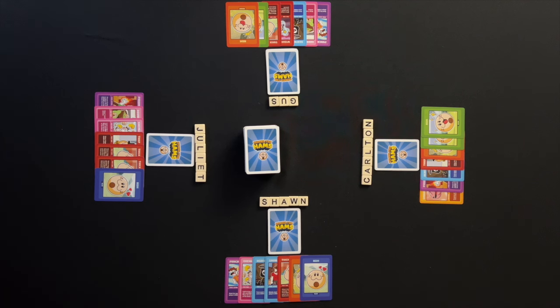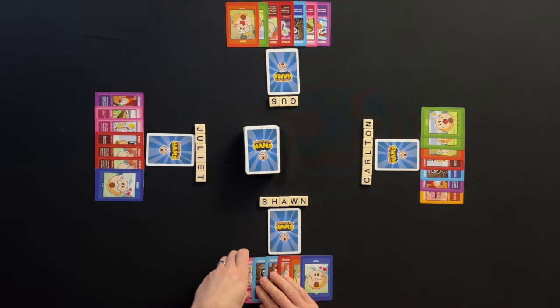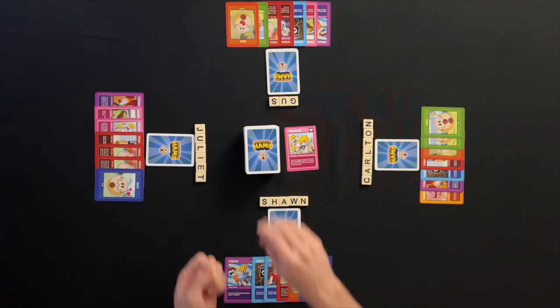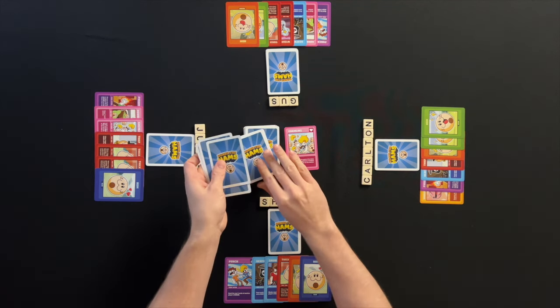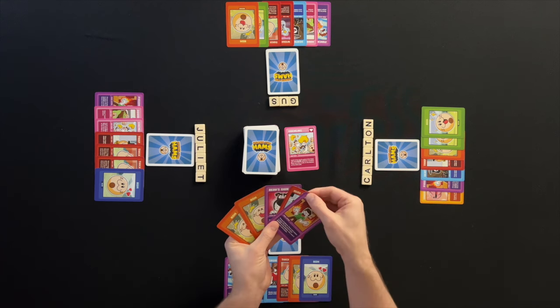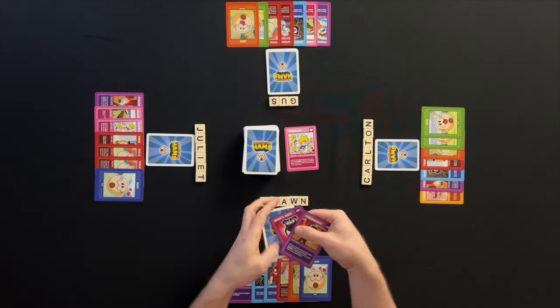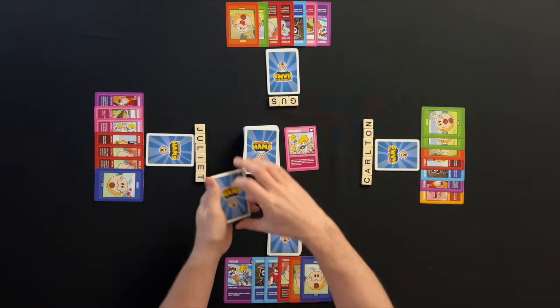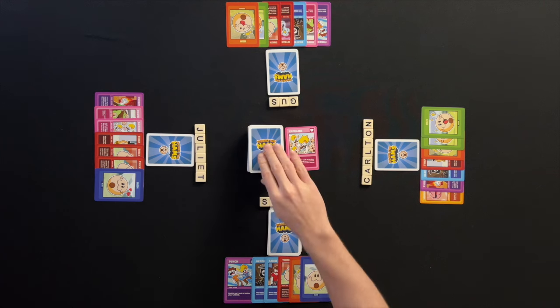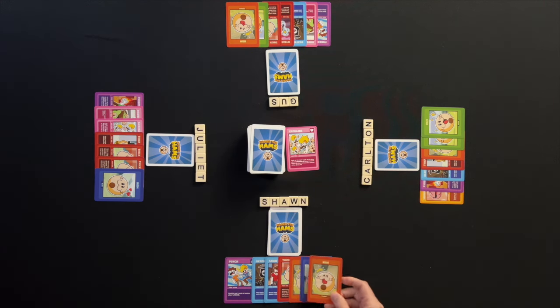Going back to the gameplay, Sean takes the first turn and chooses to play an action card. Sean plays the self-help action card Gremlins. This allows him to flip up five cards from the draw deck and hoard all the hams revealed. The non-ham cards are placed on the bottom of the draw deck. A turn ends with a player getting back to seven cards in their hand. Sean draws a card and play moves left to Juliet.